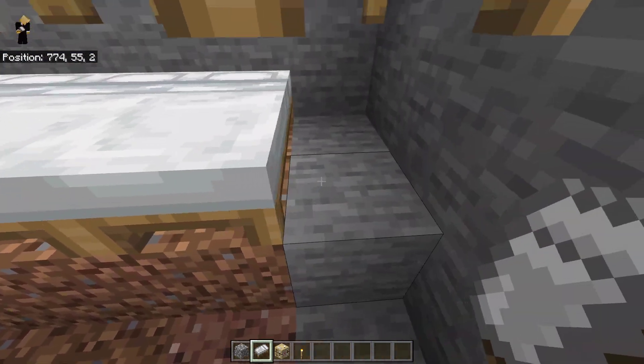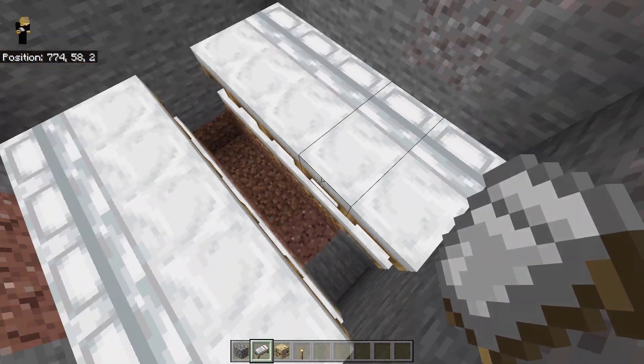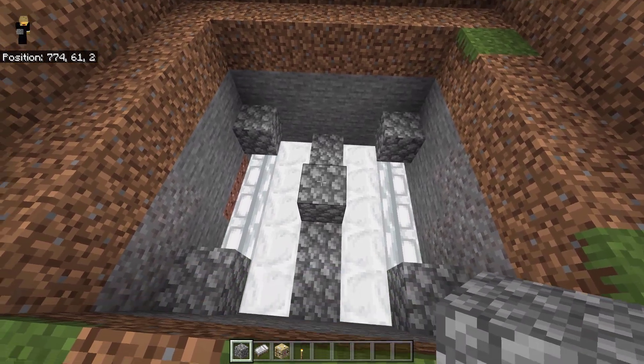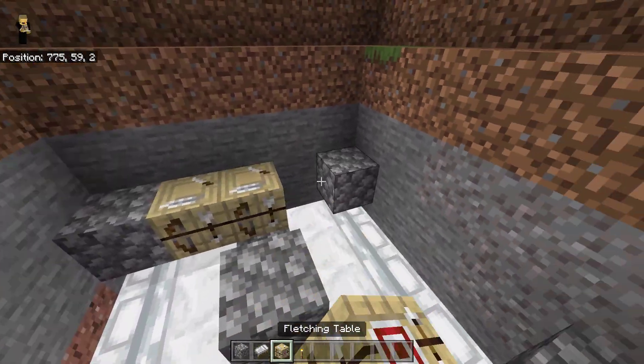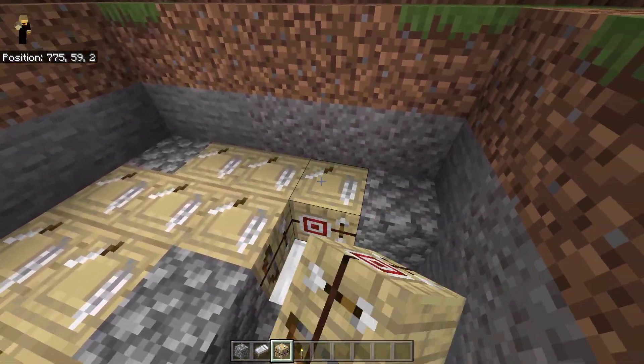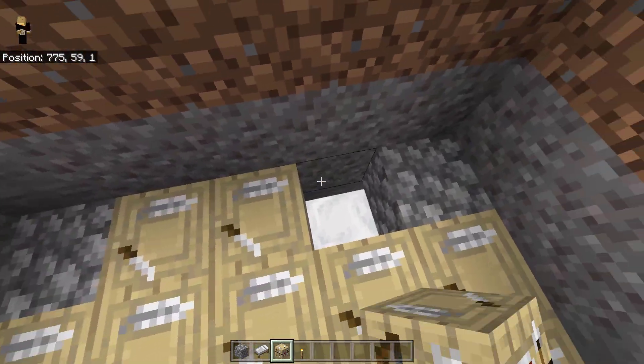On top of those blocks, place down beds. After you've placed down 10 beds on top of those blocks, go ahead and break these blocks. That way you can place beds underneath the other beds to create a really compact bunk bed arrangement.